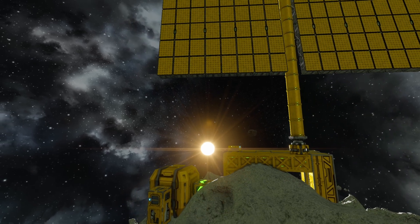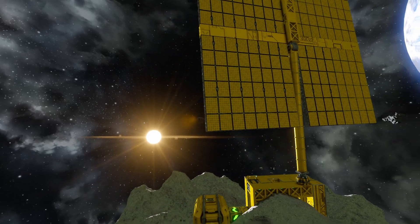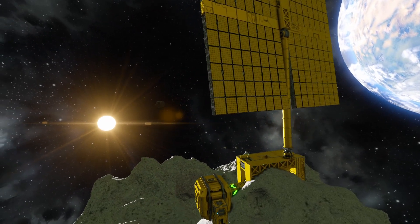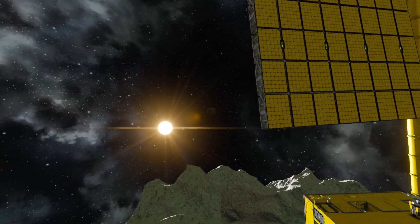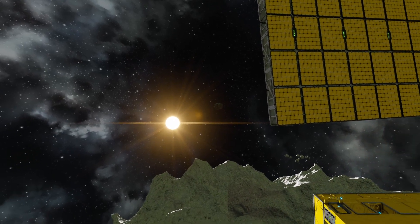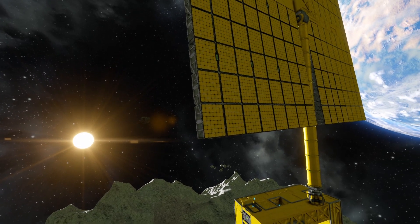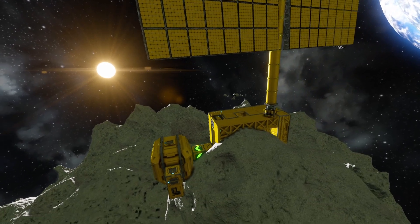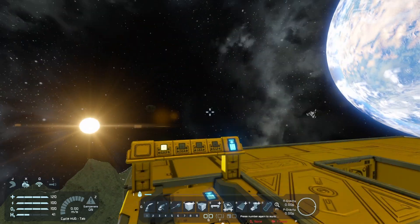Hello and welcome everybody. Today I want to show you a bit of a secret about solar in Space Engineers — something that few people talk about. If you choose your location carefully, you can have sun on your solar panels 24/7 with zero interruptions, so no darkness on your panels ever. You just need to know where the right spots are and how to make that happen, so I'm going to give you a couple of examples.